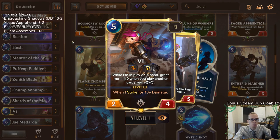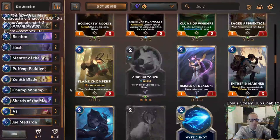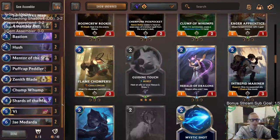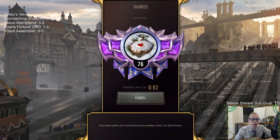Every time we're playing those spells, we're growing Vi really large, so Vi with Sumpworks Map is also a good combo for killing quickly. We have some Zenith Blades to give Assembly Bot or Vi Overwhelm if Sumpworks Map isn't enough, and a couple of J-Medardas for card advantage in removal-heavy matchups - where we can play J-Medarda, play some gems, and draw cards. That's what our deck's about: Gem Assembler. Let's go play our five games in ranked and see how we do.